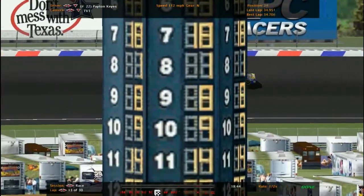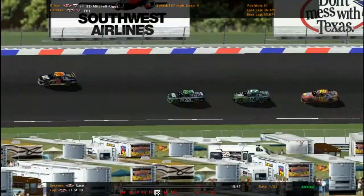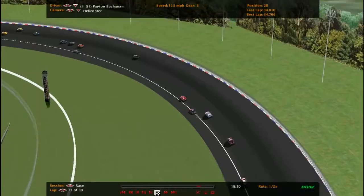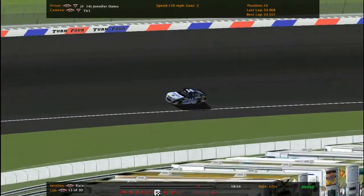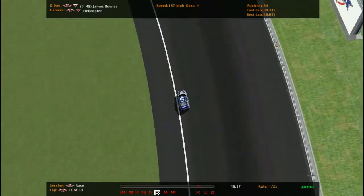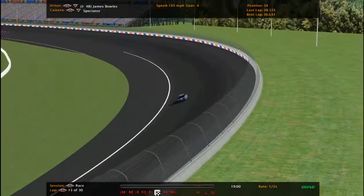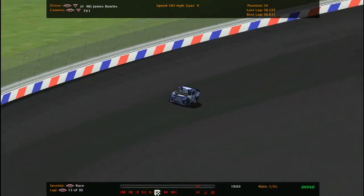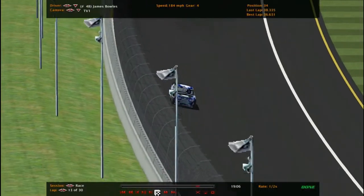I don't know about Payton Keyes — this is a very fast track — and see the hood, it's just lifted up a bit. I don't know if he's going to go to pit road and have that thing repaired. Those drivers were able to make it through. Powers, Kevin Carter — not too much damage. Nick, not too much either. Jennifer Dalio. James couldn't even catch up to the drivers that just wrecked. Going 185 miles an hour — 184 — isn't enough; it's considered slow at a track like this.